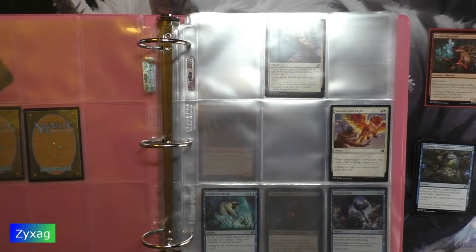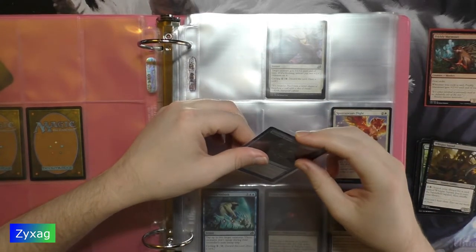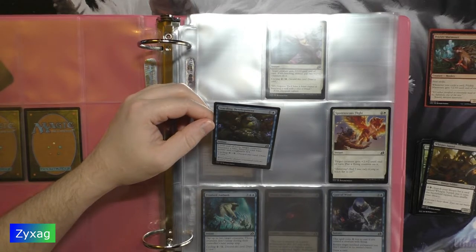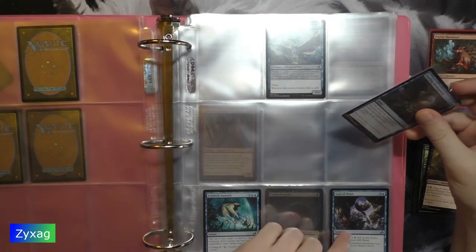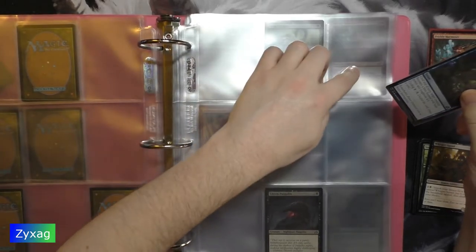Startling Development is next. Startling Development: two mana instant, until end of turn target creature becomes a blue serpent with base power and toughness 4/4. Cycling one mana. Flavor text: 'Remarkably, dinner continued with no further interruptions.' This is number 68.